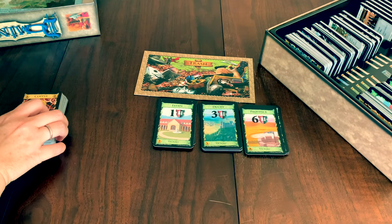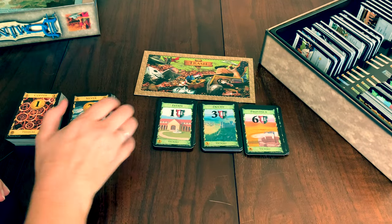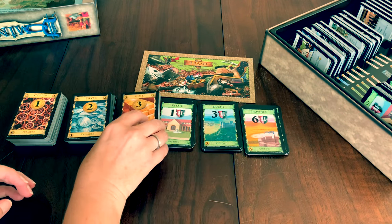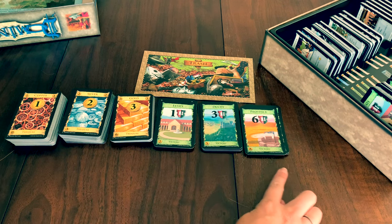Setup is quick and simple. Create the supply of treasure by placing all the copper, silver, and gold into 3 piles. Place the piles next to the victory cards. In a 2-player game, place 8 of each victory card in the supply. In a 3- or 4-player game, place 12 of each.